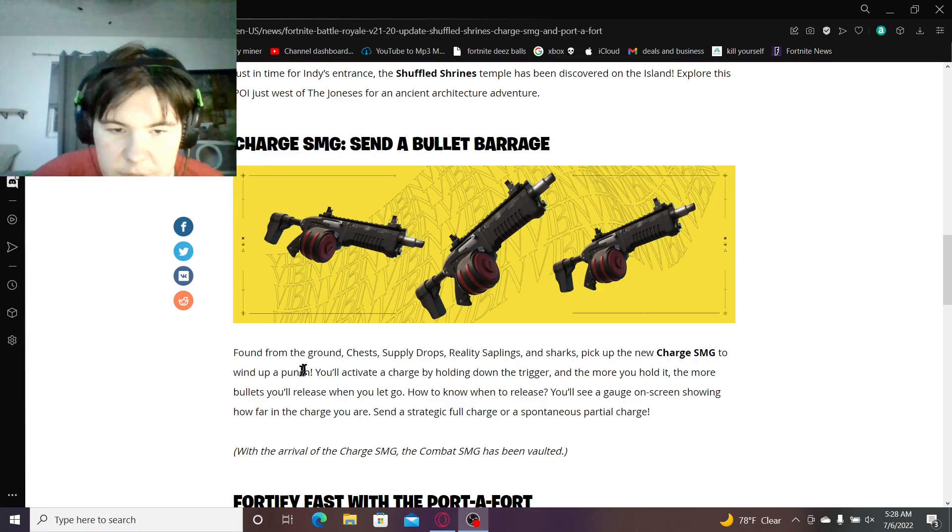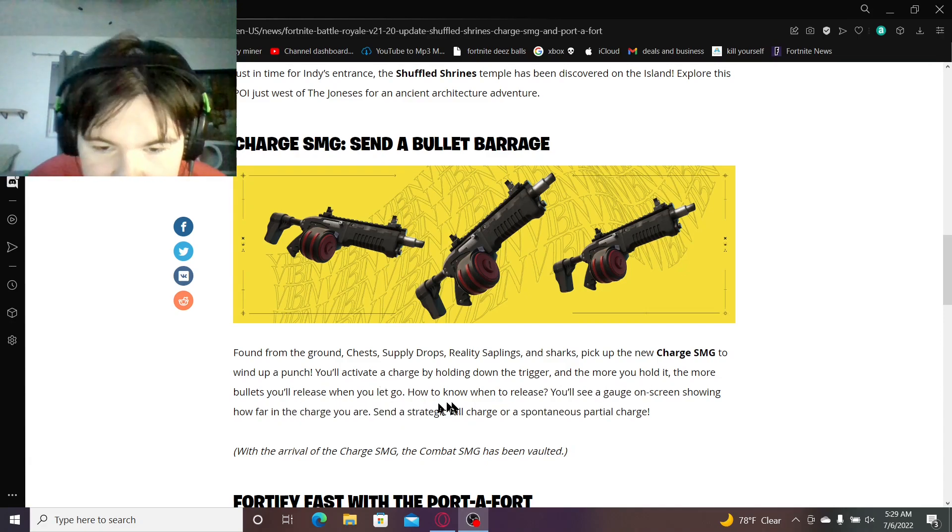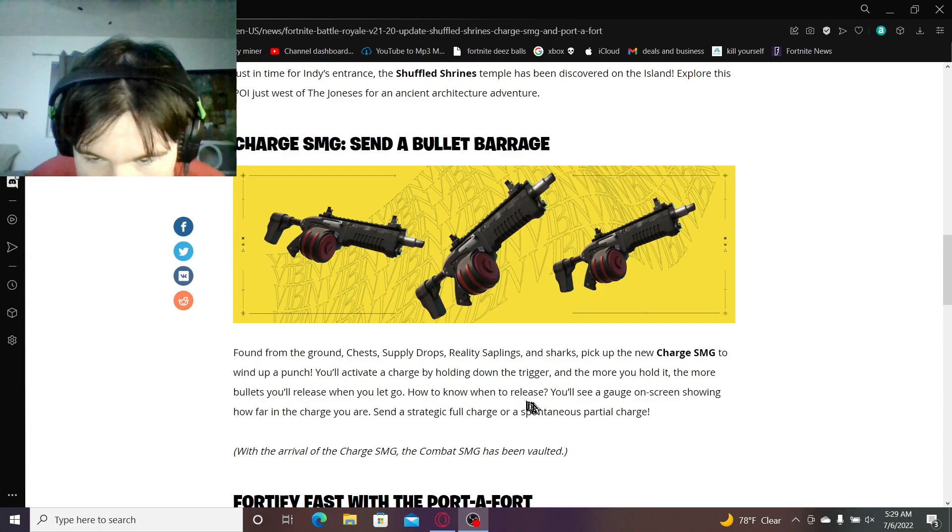Pick up the new Charge SMG to wind up punch. You'll activate a Charge by holding down the trigger, and the more you hold it, the more bullets you'll release when you let go. You'll see a gauge on screen showing how far in the Charge you are. Send a strategic full Charge, or a spontaneous partial Charge.